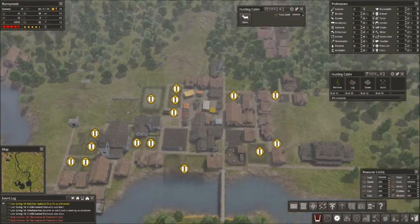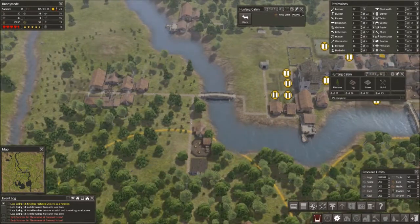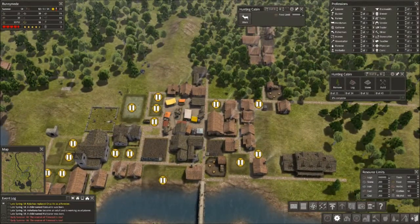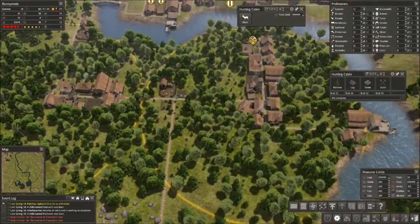Low on firewood. We seem to really be dropping in firewood. I feel like I should have enough, but I think the issue is less that I don't have enough woodcutters and more that I'm not making enough actual logs. Part of that might be because I'm building so much that all available logs are going towards building.